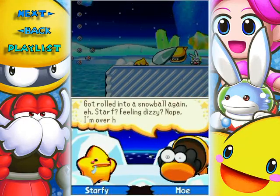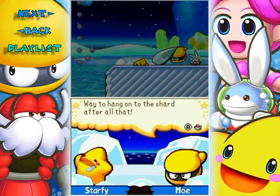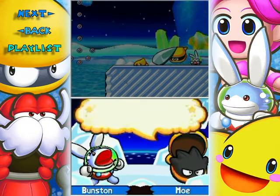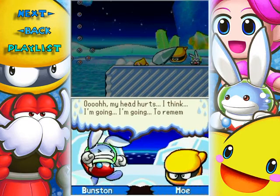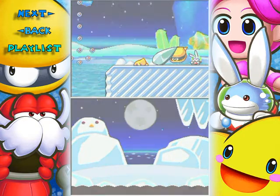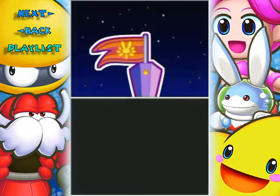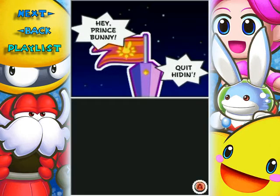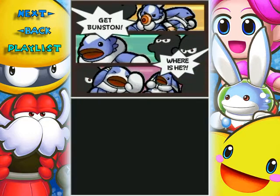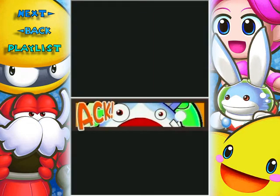Got rolled into a snowball again, eh Starfy? Feeling dizzy? You okay, Munston? Oh, my head hurts. I think I'm going to remember something. Flashback! — I love the comic book panel style here. Hey, Prince Bunny, quit hiding. Get Munston! Where is he? Find him! Those three shadows look familiar again.